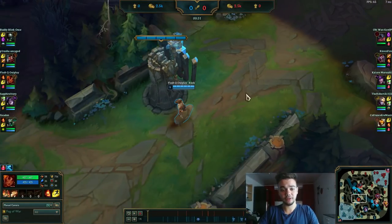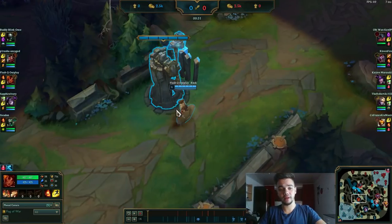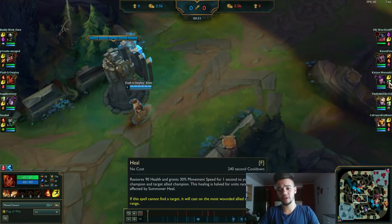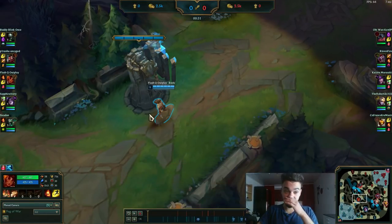The second thing I want to talk about is summoner spells. As you can see on the left, I'm going for Ignite and Flash. I rarely go anything else — maybe Exhaust against assassins — but I'm really interested in getting those kills. And if she plays with Heal, as you can see, it's way more useful anyway.